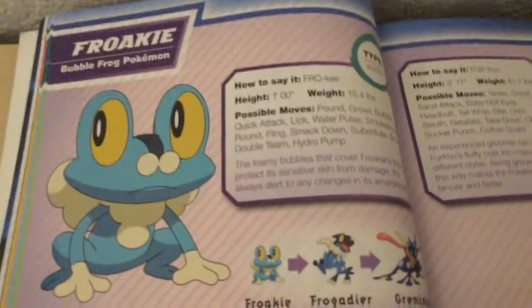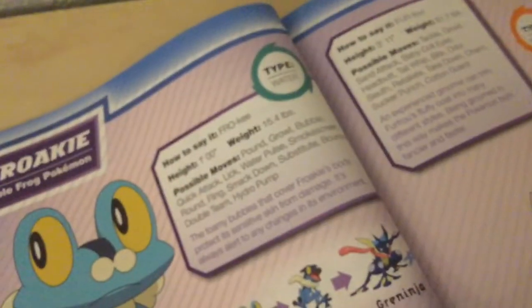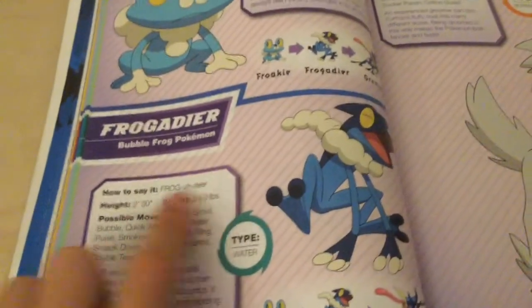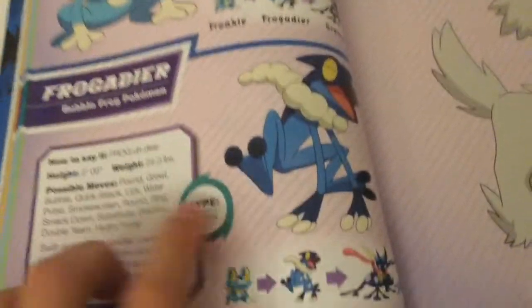Now this one is Froakie. Evolutions are right there. That's how it looks. Its type is Water. Now we have Frogadier — height is two feet. Water type, and here are the evolutions.